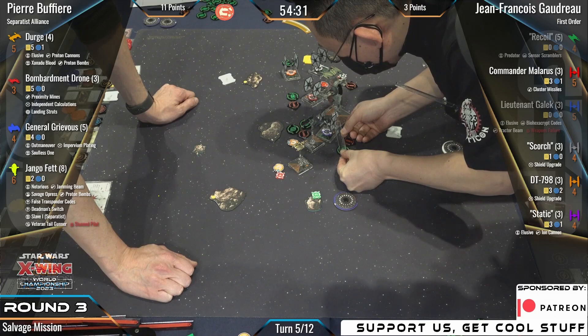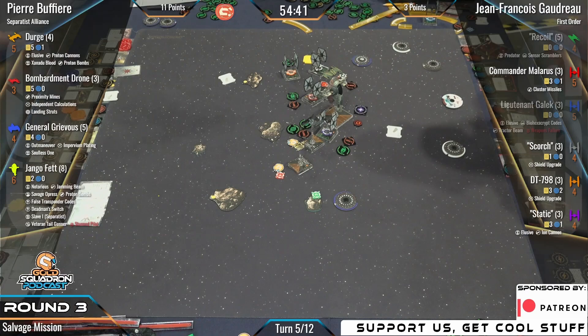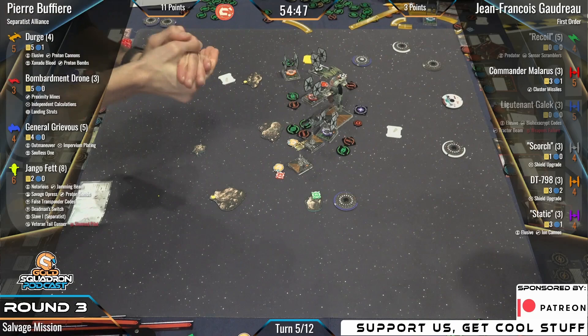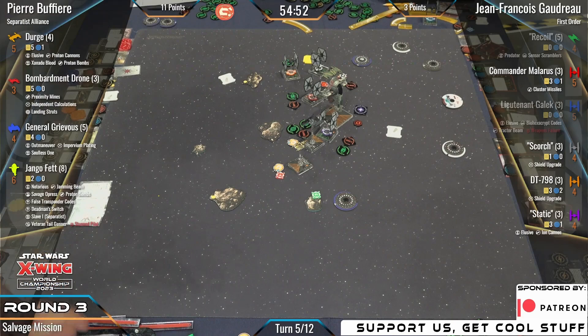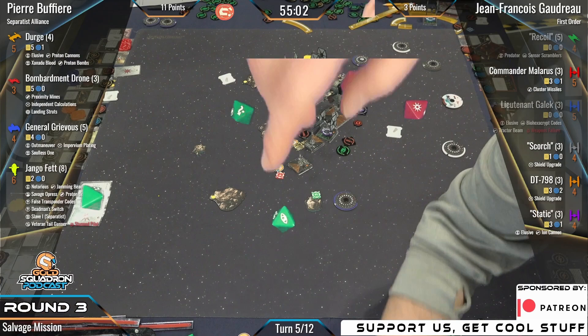Someone asks: does the proton bomb automatically go off if it overlaps? No — the proton bomb triggers at the end of activation and then checks what's in range one of it, dealing a critical damage. If you have shields it bounces off. The proximity mine, however, immediately explodes. Two crits, single squiggle, spend for two — Static uses Elusive to convert it.